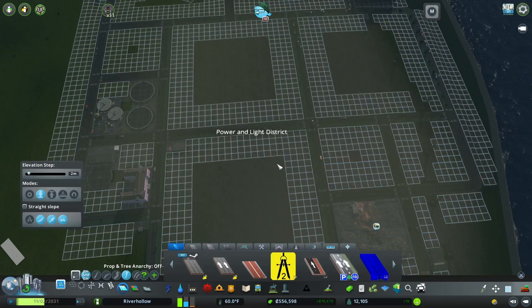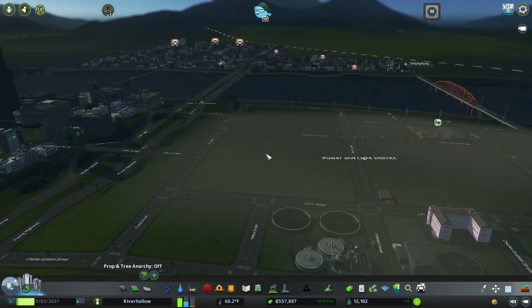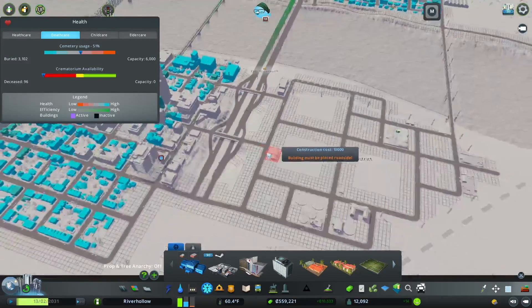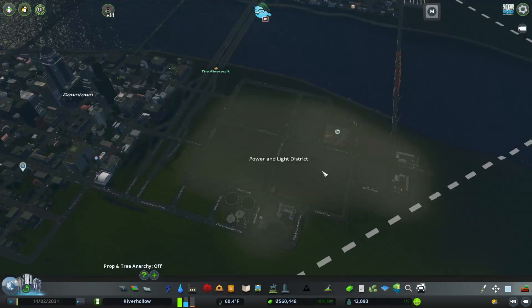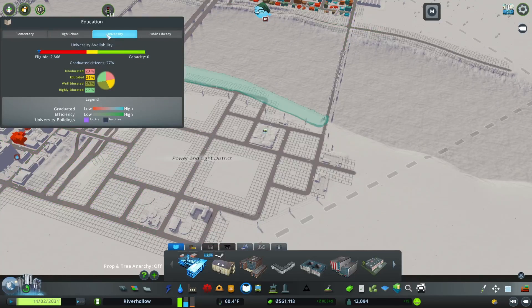It's a little hard to see because of the haze, which is one of the worst parts about the pollution. There's a lot of death going on over there. I'll stick a cemetery over here at some point. Let's get started with our university - go to education. That's just the viewing tab.